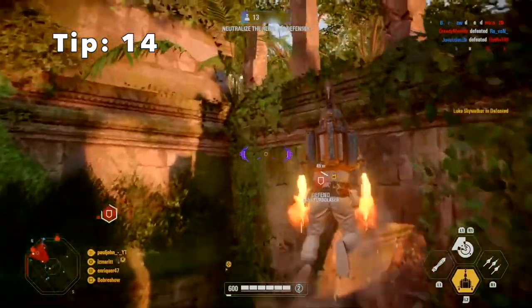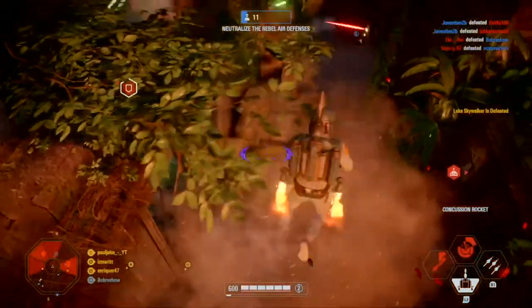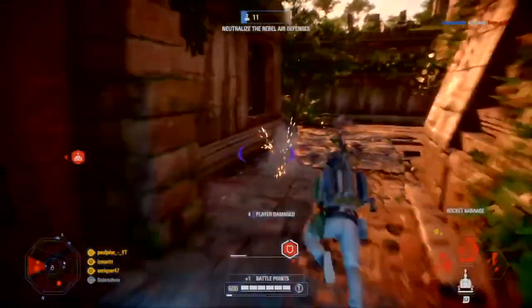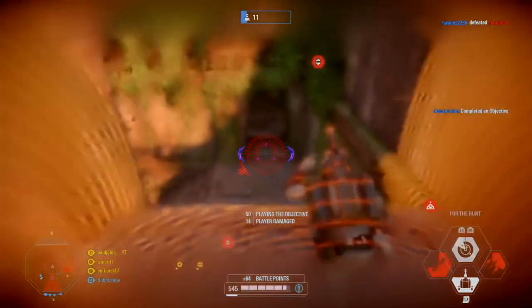Tip 14: while playing as Boba Fett, if you activate his scan — his middle ability — you will get unlimited fuel for a short period of time, meaning you will stay in the air for longer.